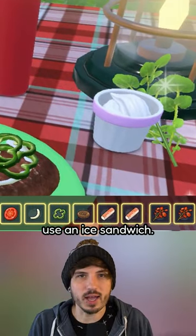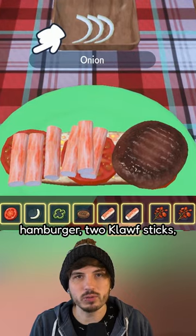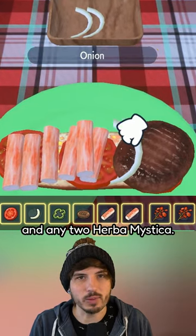For Charcadet, we're going to use an ice sandwich. The ingredients are tomato, onion, green pepper, hamburger, two Klawf sticks, and any two Herba Mystica.